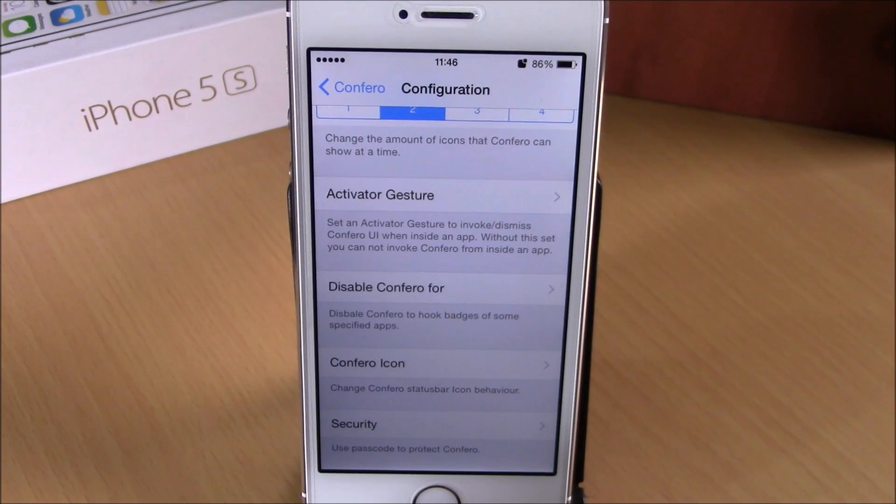This is a very useful tweak. You can download Confero from the BigBoss repo and it will cost you $1.50. I hope you guys enjoy it, and don't forget to subscribe to our channel.